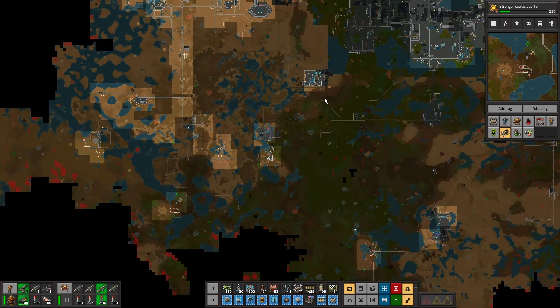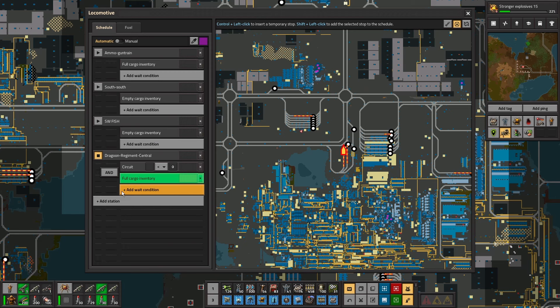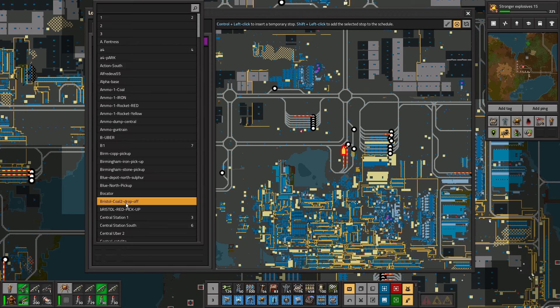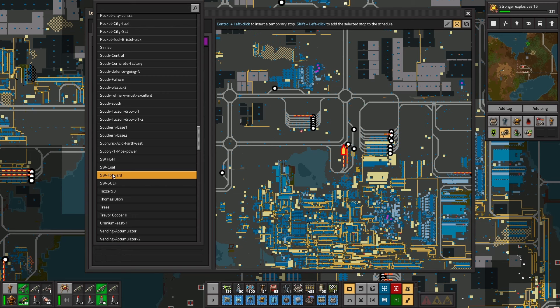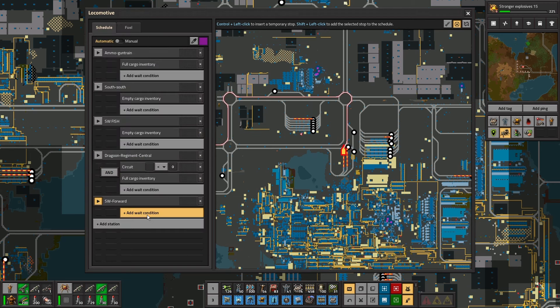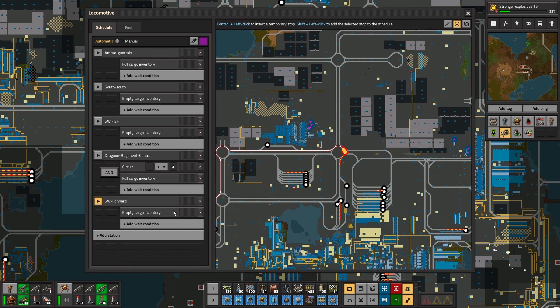Let's get the supply train — where is the supply train? It's Dragons. So we've got the Southwest Forward — empty. That means we need stuff, don't we.